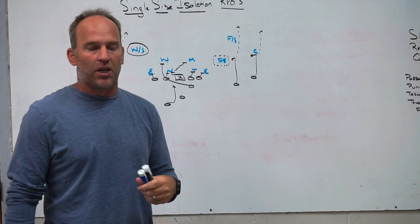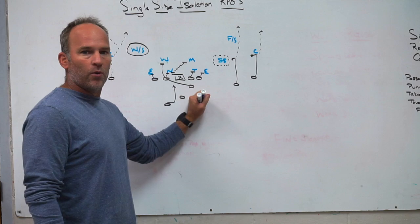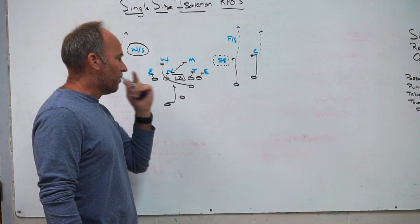We can set the sniffer to the RPO, but the reason I set them away sometimes is because if I think I can get the three technique where the sniffer is, then when I run the isolation on the backside, I'm getting the isolation at the bubble as opposed to the three technique side. Because we're a tempo team, we will run the isolation play at the three technique if we have it called and that's the way the front is. But if I know how the team is going to line up and I can get them to put the three technique to where we put our sniffer, then I can put the sniffer strong and bring them back to isolate weak so we can run the play at the bubble.